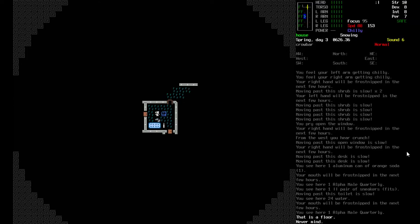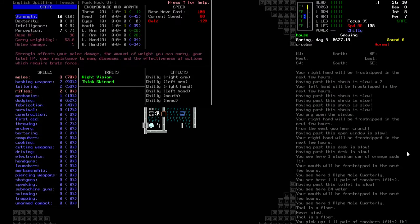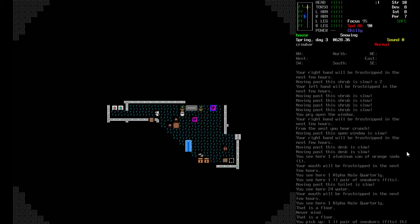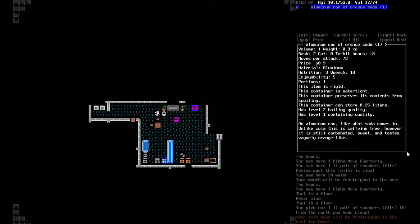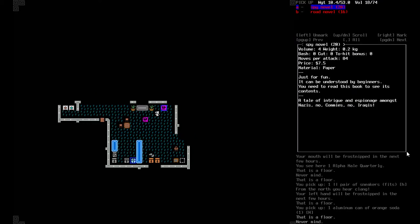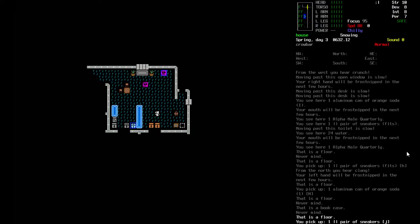That was enough to get some rags, which we used to actually do the tailoring. By that time it was dark, so we rested up and used a flashlight to do the tailoring. We managed to get tailoring level two and a half — tailoring two is required to reinforce anything. We also got mechanics level one from reinforcing the wristwatch using the soldering iron and scrap metal.